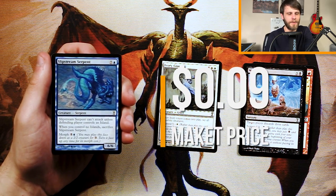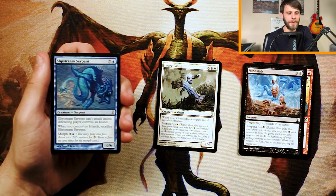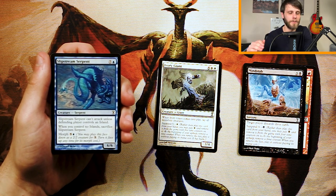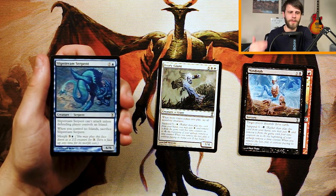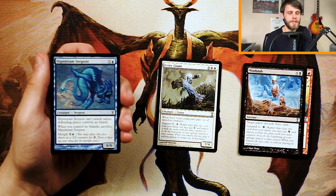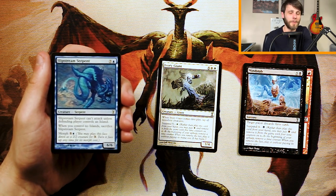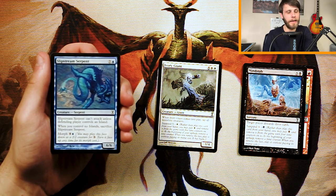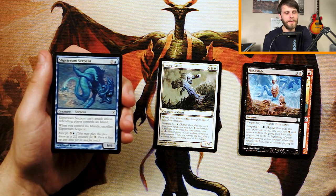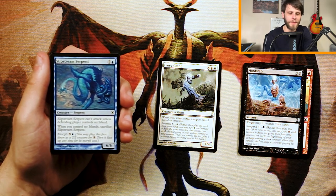Slipstream Serpent is a 6/6 for seven and a blue — it can't attack unless the defending player controls an island, and when you control no islands you have to sacrifice it. But you can morph it for three of any color: play it face down as a 2/2, then flip it face up for five and a blue. Morph was a really interesting mechanic — it let you do a lot of things a bit early, and then flip for an effect. In this case it doesn't have an ETB effect on the flip, but it has more relevance in the early game, which is kind of nice. Still, it's very expensive unless you're morphing it, and if you're against a deck with no islands you're kind of out of luck. I don't love it and it's not the pick here.